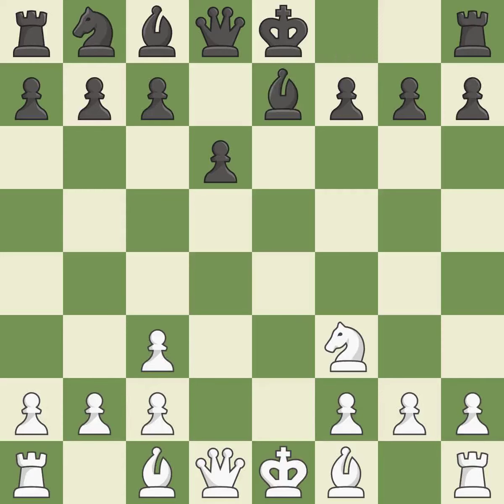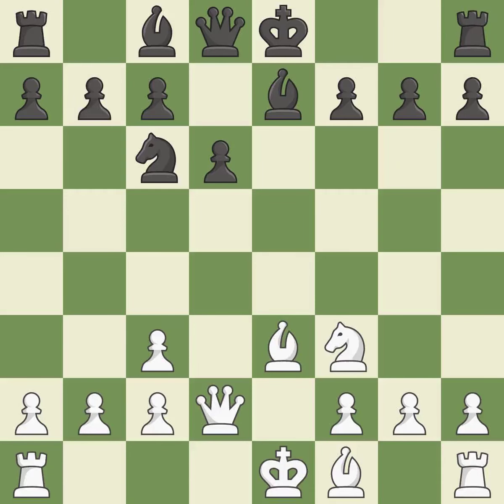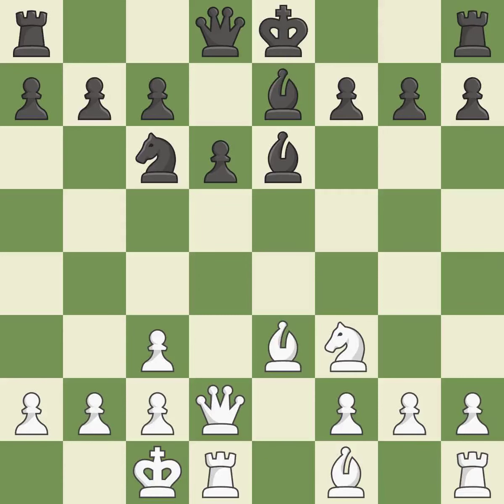A bishop is developed from its initial square, activating it. A knight moves out of its beginning square and into the action. A queen moves off of its beginning square and into the action. A bishop is developed from its initial square, activating it. Castling gets the king to a safer square, out of the center of the board, while also developing a rook. Castling queenside tends to be more active because the rook is closer to the center.